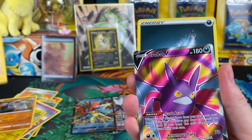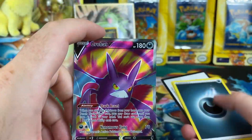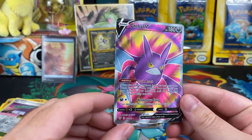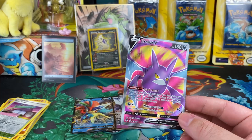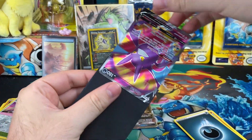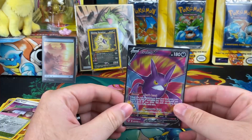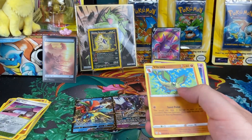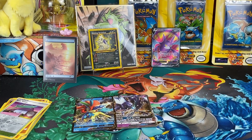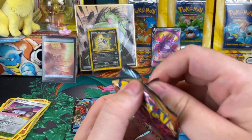We got ourselves Crobat Full Art — pretty nice shine to it. These will go for a little bit of money, but we don't have it, so let's get him sleeved. There's the code for you guys. Cards fell everywhere — god damn it. Just keep going, I'll pick those up later.